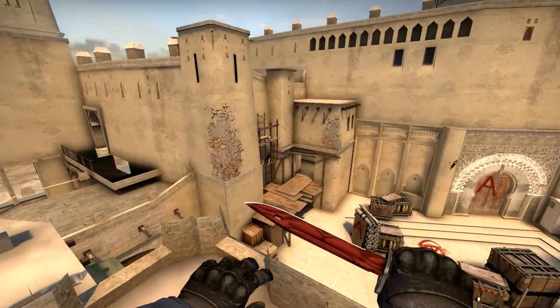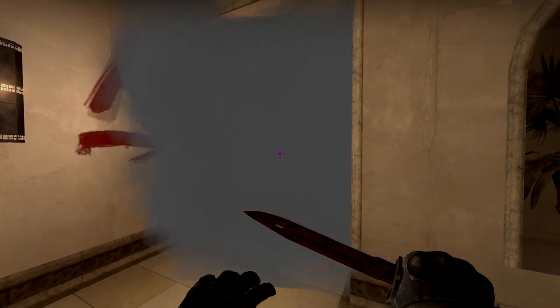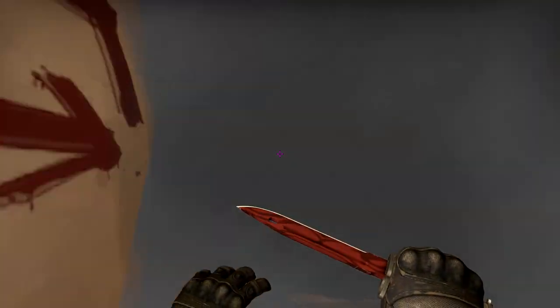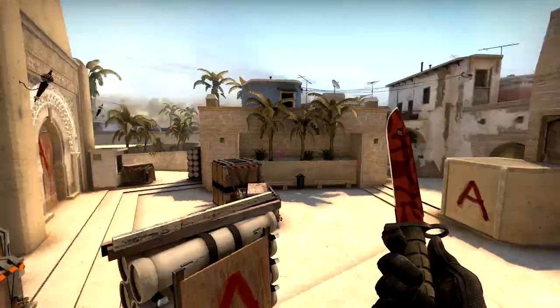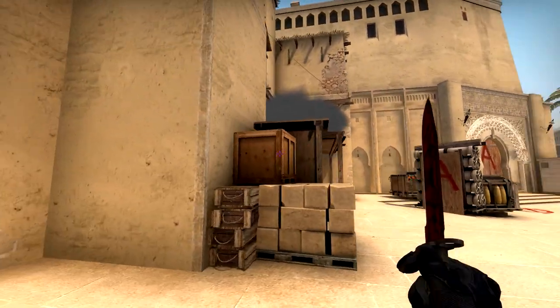As you can see, this is an easy smoke and it lands right in palace. The enemy cannot see through it anyhow when he is in palace, so I think this is a really good one. I hope you like this one. Do not forget to check out the other smoke, which you can see on the left side of the screen right now.